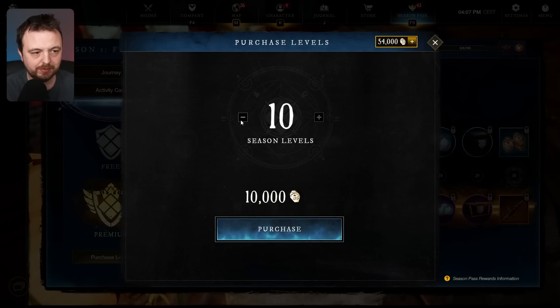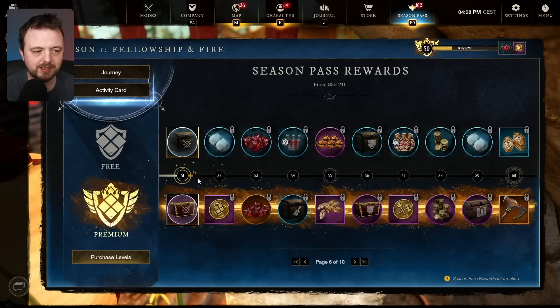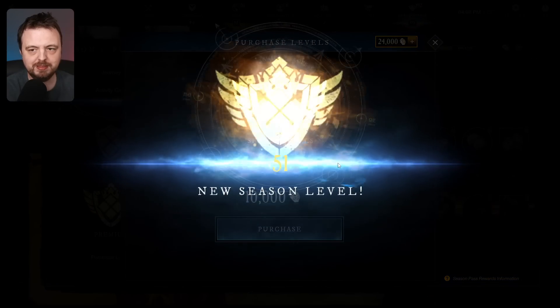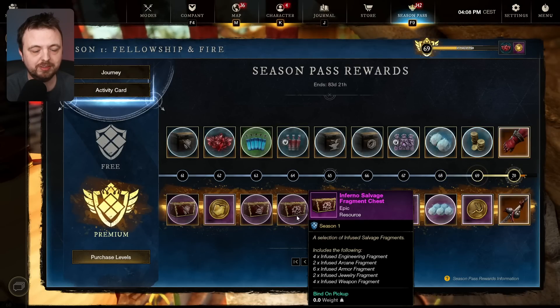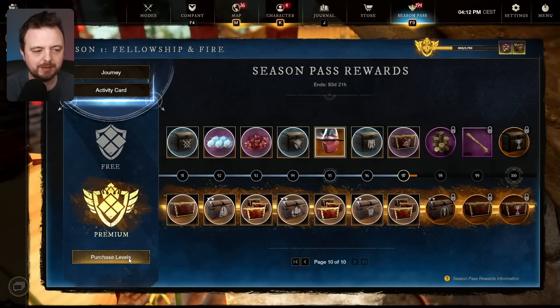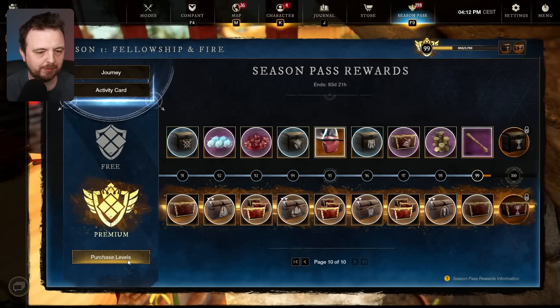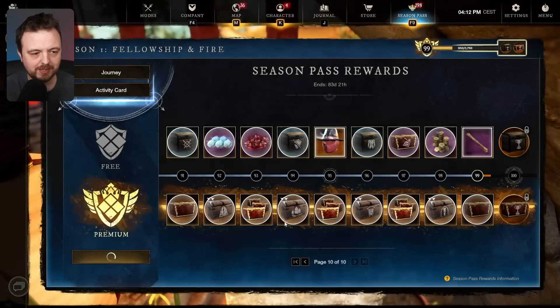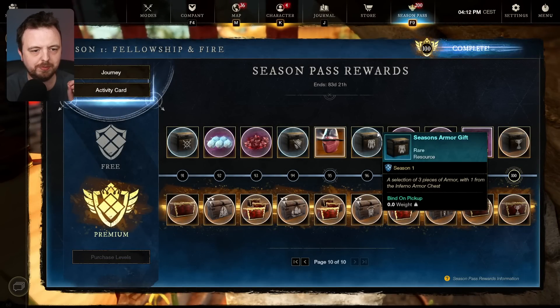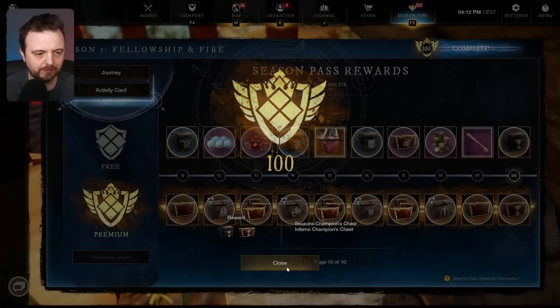I'm not going to open the rewards yet — instead I'm going to purchase the remaining levels. You can only buy 10 at a time, so I have to do this several times. It's actually quite slow because it goes through a process and you can't buy more than 10 at a time — I wouldn't recommend anyone does this, it's just for the video. When you get close to the end you can't buy in multiples of 10, so you have to buy each individual one. I'm at level 99, buying the last one — now I'm level 100!